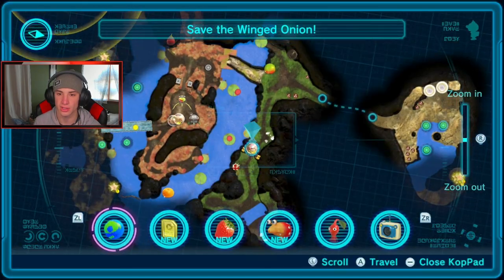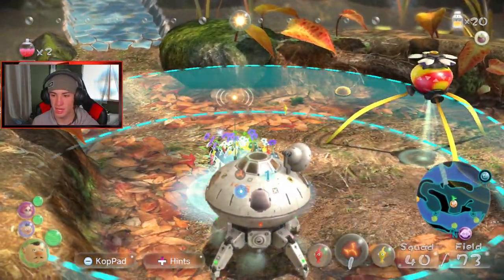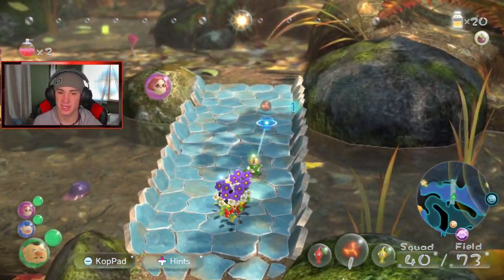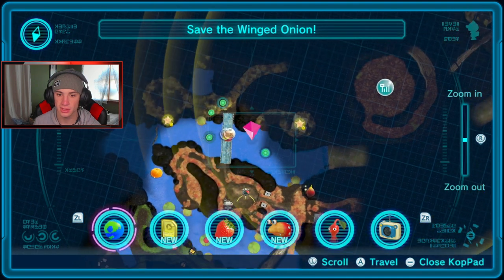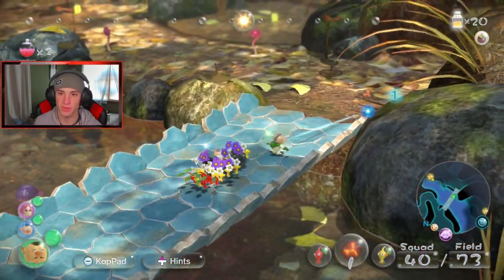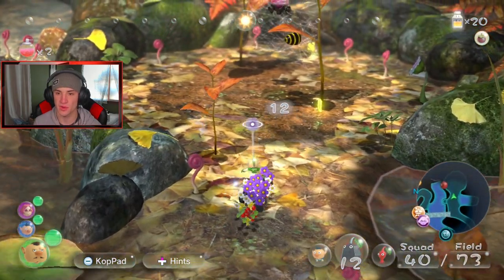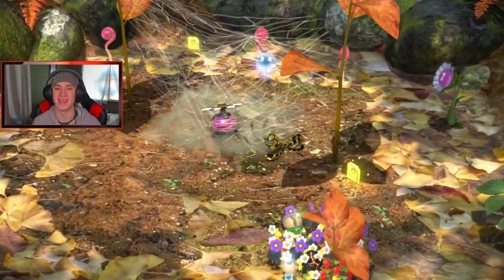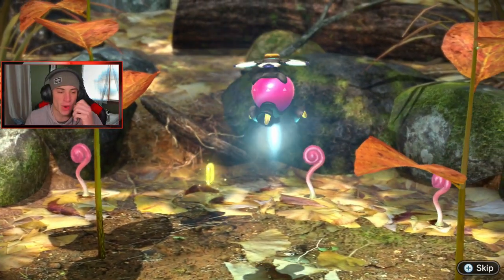We'll get rocking out here — all you guys, let's go over here and get ourselves the winged Pikmin! I want to bring you over this way — meet us over here, Brit. We make our way over and there's the winged Pikmin. Lock on and toss a rock at him — bang! And there we go — yes! The pink onion! Finally some new Pikmin, some winged Pikmin!